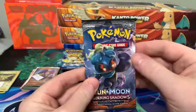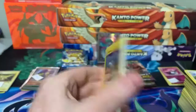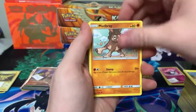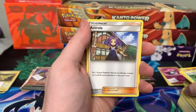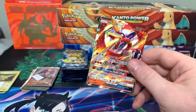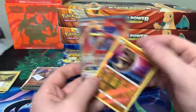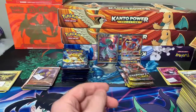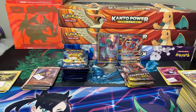Alright Shane, let's see what we got here. Pack: Tynamo, Mudbray, Stufful, Noibat, Sock Drawer, Energy, Cedric, Dumbbells, Acerola, Lunatone, and Ho-Oh GX! There's that second hit in that ETB. So you got Ho-Oh GX there Shane — I'll put that back with your Gardevoir. Not the Charizard but it was a hit — Ho-Oh's not bad either.